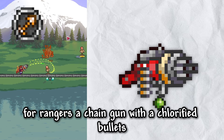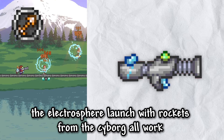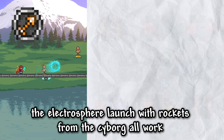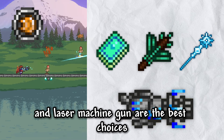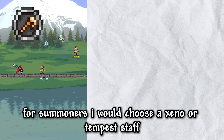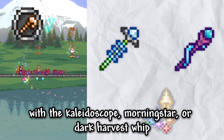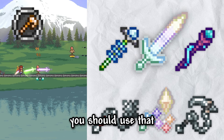For rangers, the chaingun with chlorophyte bullets, tsunami with holy arrows, or my favorite — the electrosphere launcher with rockets from the cyborg — all work. For mages, the razor blade typhoon, razorblade typhoon, blizzard staff, and laser machinegun are the best choices. And lastly, for summoners, I would choose the Xeno or Tempest Staff with the Kaleidoscope, Morning Star, or Dark Harvest whip. Obviously, if you've gotten the Terraprisma, you should use that.